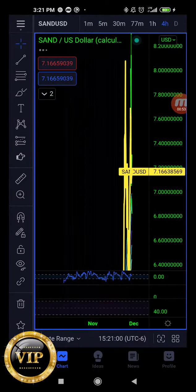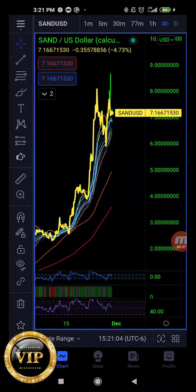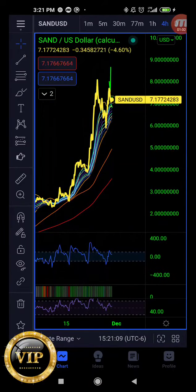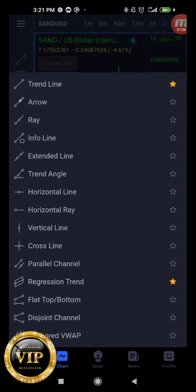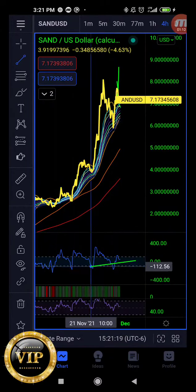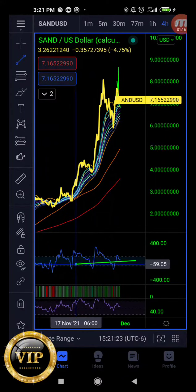I want to bring to your attention the four-hourly chart, which has been very interesting. I'm always looking for a way to bring you a strategic advantage in the market. If you look at the blue wave formation at the bottom — this indicator at the bottom — do you see these areas below 150?